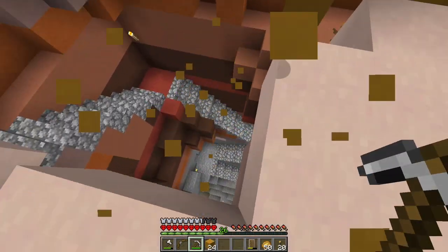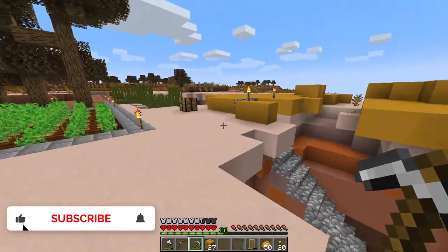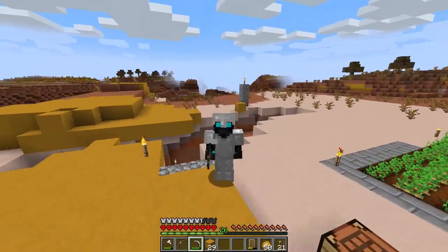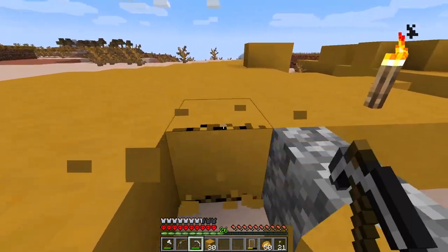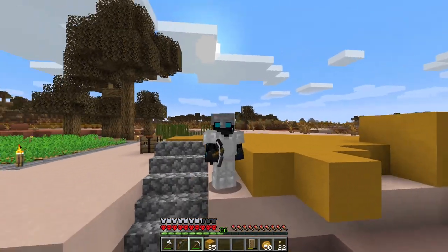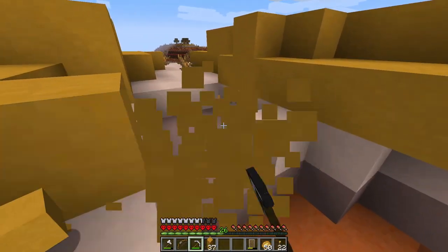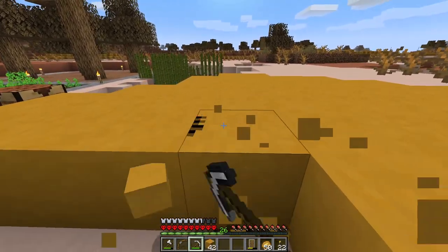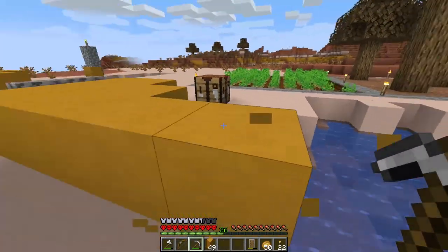Today I want to — and no, it is not related to me digging this yellow terracotta, I just wanted to make this place look a little bit better. But today I want to go down mining and it would be absolutely wonderful if I could get full diamond armor as well as being able to make an enchantment table.